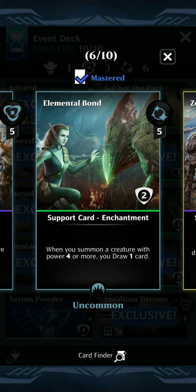We have Elemental Bond in here — this could also be Season of Growth. I'm playing around with which one works best, but this one's a little cheaper. When you summon a creature with power 5 or more, read: Icarid, you draw a card. This will help draw you a bunch of cards back so you'll have more things to discard.